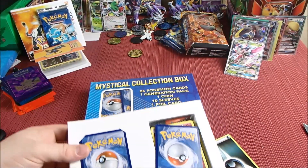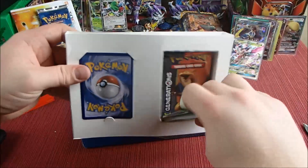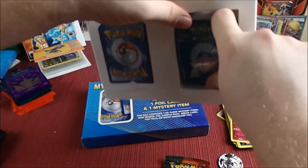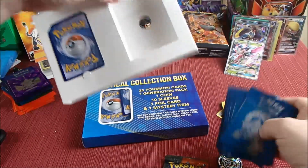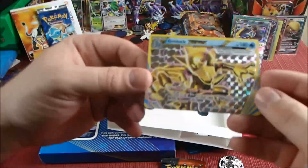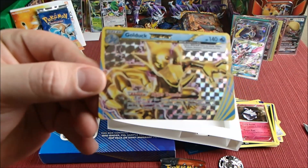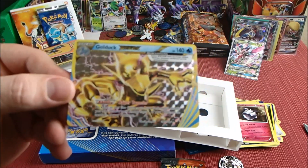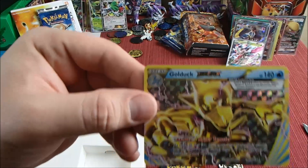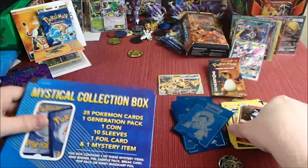We got the box opened up. Got our little coin, Generations pack, some Steam Siege sleeves, and we got a Golduck Break — nice! That's a pretty cool card with Hyper Transfer: as often as you like during your turn before you attack, you may move a basic energy from one of your Pokemon to another. It's a pretty useful energy switch and it'll be very useful with the Lapras GX coming up, so watch out for that.